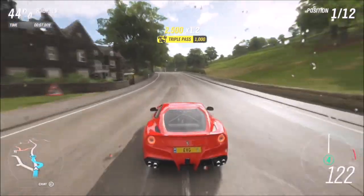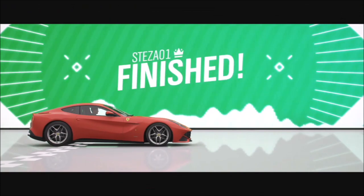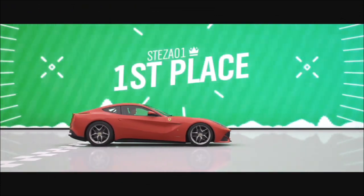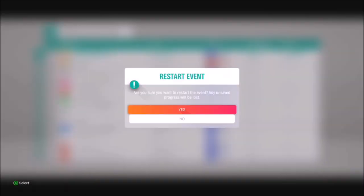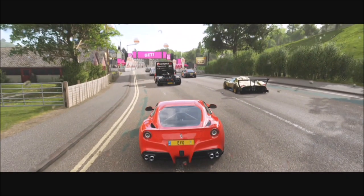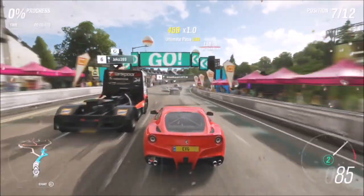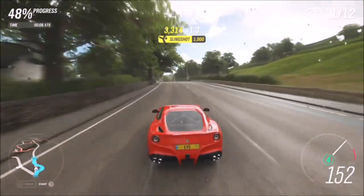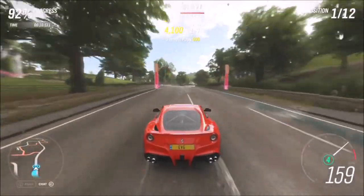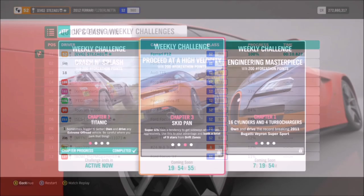If you're on a harder difficulty you'll be starting further back in the pack, which means more cars to overtake meaning more par skills. All you have to do is run this race a couple of times — as soon as you finish, hit X and restart to go straight back to the beginning. You can continue doing this until you've got all the par skills required. A few have popped up including the triple pass, so it'll probably only take two to three attempts to complete the first challenge.